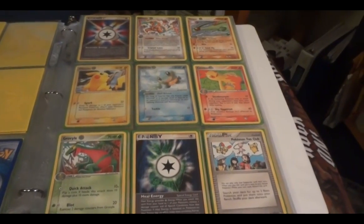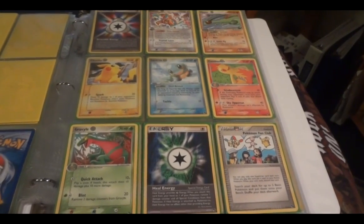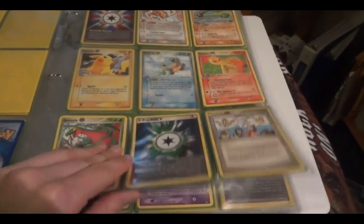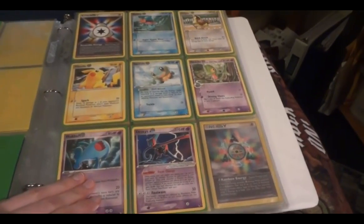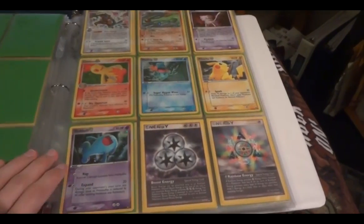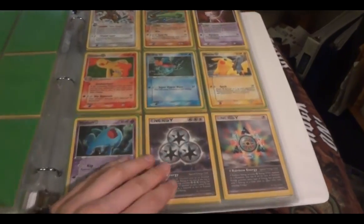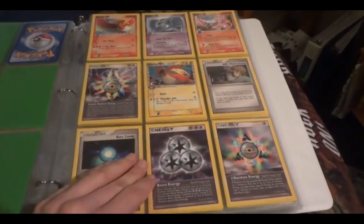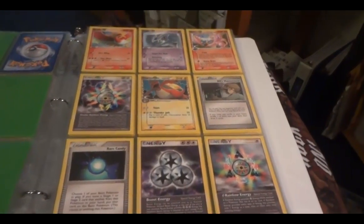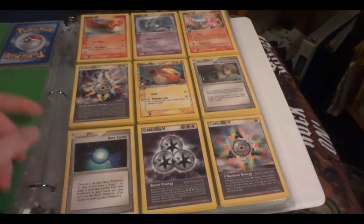Here's POP 4. Again missing a few cards — a Chimecho, Mew, and a Sceptile — so those are the three blanks you see there. Here's the rest of the set including Deoxys EX. For the holos in the set, my Deoxys and my Mew need to be replaced.